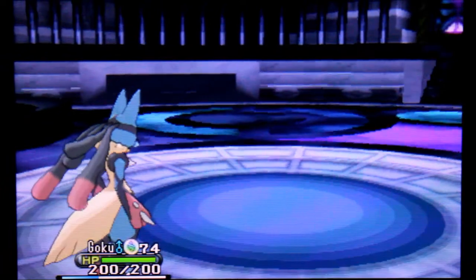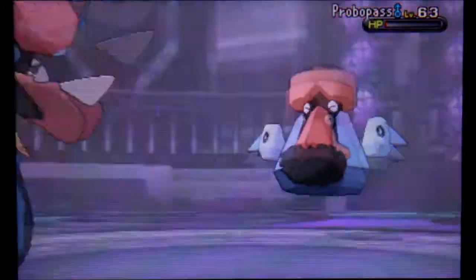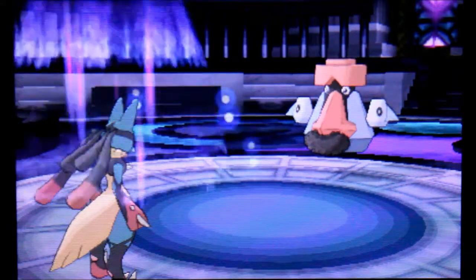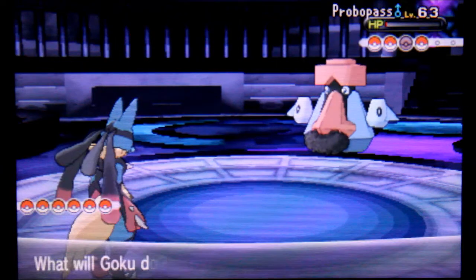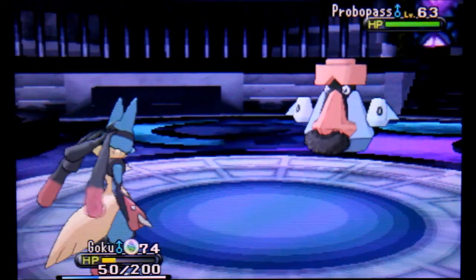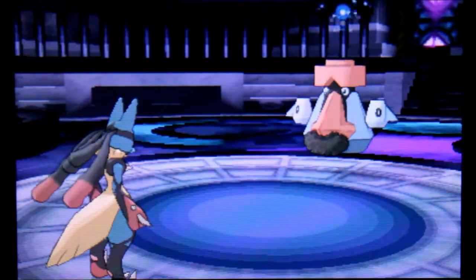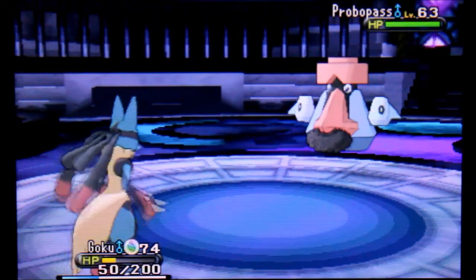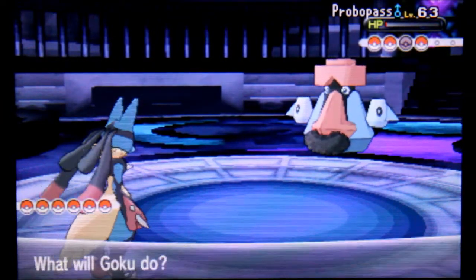Alright, we got Probopass. Lucario is perfect for this - four times super effective against this level 63 Probopass. Close Combat. Boom. But he's got Sturdy. Oh no, I'm dead. He lived. Alright, let's go for an Aura Sphere. Go ahead and use that Full Restore - I don't care. I freaking hate that Sturdy is gonna get activated again though. Now I gotta hit him again. Why is this guy using a Full Restore again? He knows he's gonna die. He's just wasting my time. Lucario just died. Freaking Probopass. Sturdy again. Whatever dude, you're dead. Finally. That was hilarious - this guy was like, 'I'm gonna Full Restore my Pokemon, hopefully he might not kill me.' Like, I'm gonna kill you.